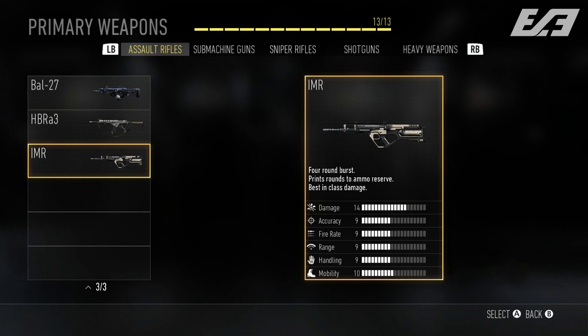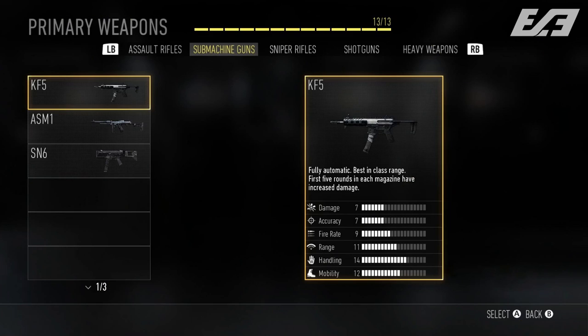Moving over to the SMGs, we have the KF-5. This weapon reminds me a lot of the MP5, and you can really see it in the build. It's fully automatic and best in class in range. What's neat is that the first five rounds of each mag have increased damage — a really cool feature. I reload after every single kill personally, so this is going to be incredible for people who do the same. I'm definitely interested to see how this plays out come November.